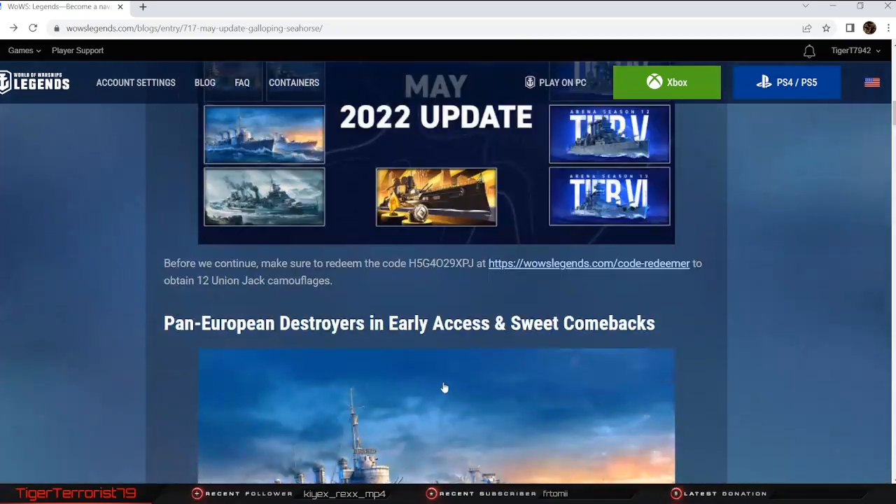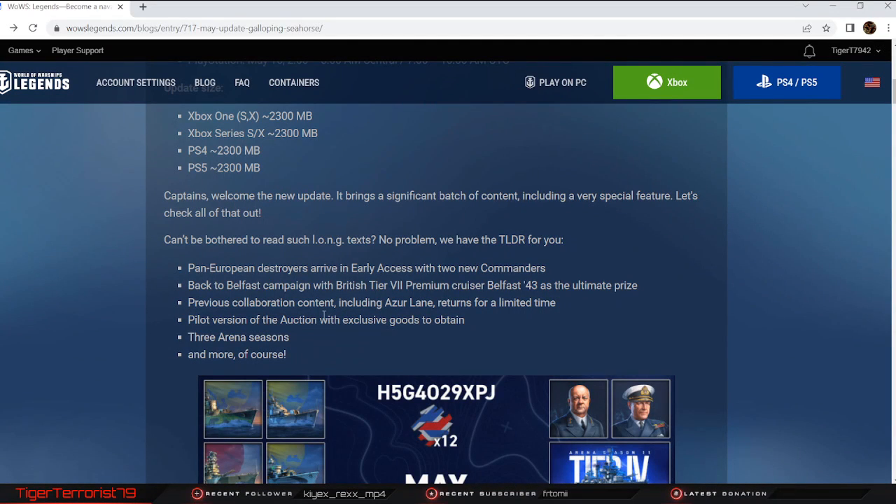TLDR: pan-European DDs are coming in early access with two new commanders. The Back to Belfast campaign is coming with Belfast 43. Azur Lane and Godzilla vs. Kong are coming back for a limited time. The auction is coming out later this update. Three new Arena seasons, and of course everything else we went over. Thank you all for watching — make sure to check the link in the description for the balance changes video, and I'll see you in the next one.